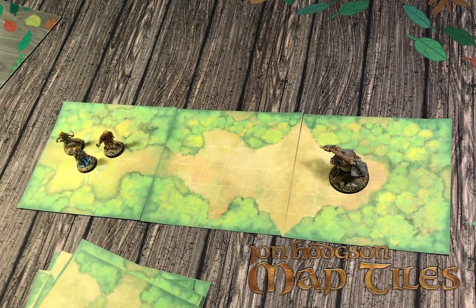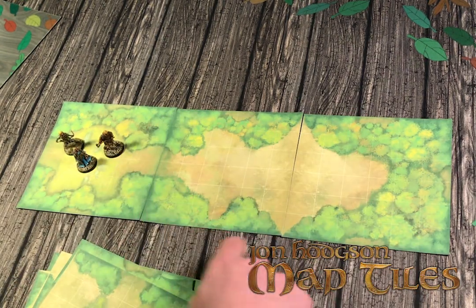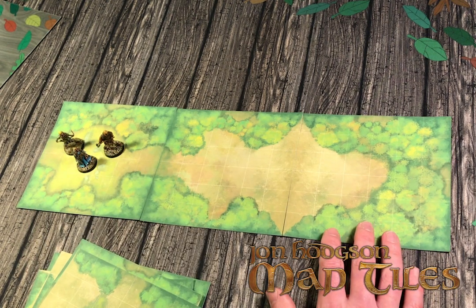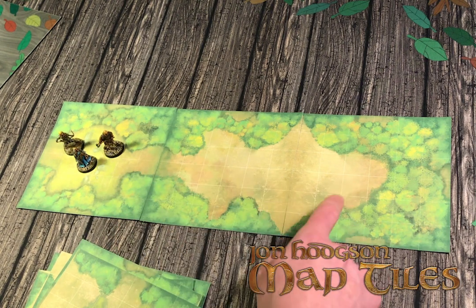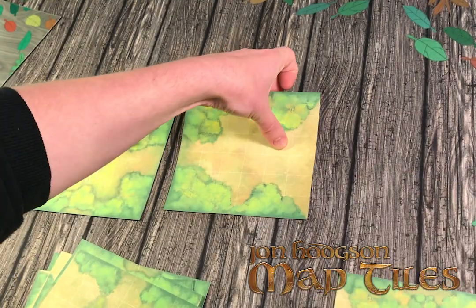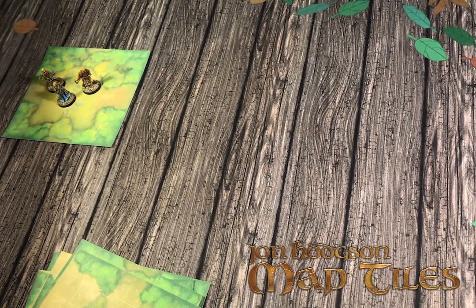These are still quite small — there's room for a three-character battle. If we count from the entrance: one, two, three, four, five, six, seven, eight — that's eight by four, not a bad size. But let's say we want to do something a little more ambitious.